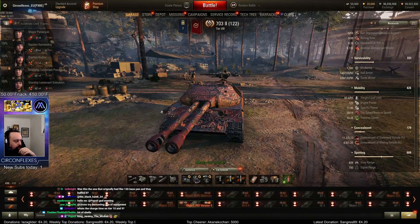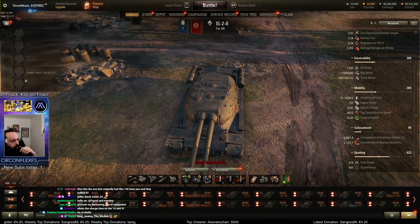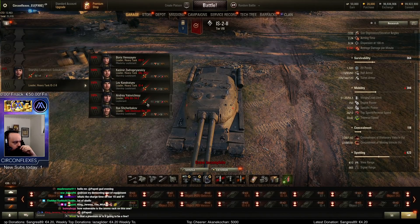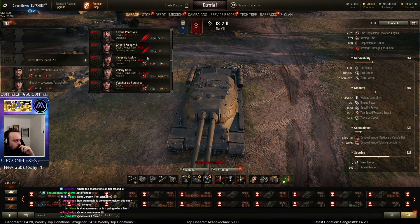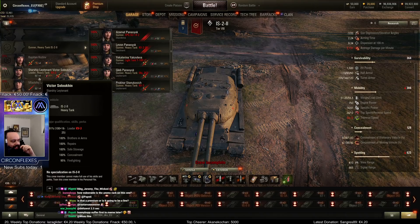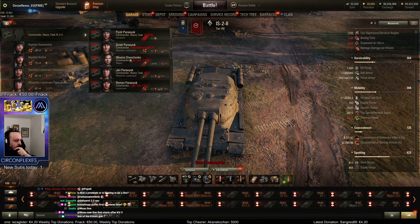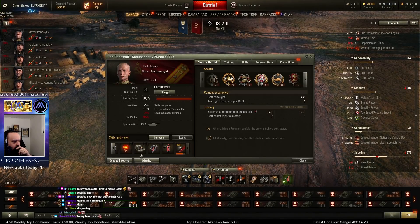For crew, I can use this crew right? Is that the same crew layout? Yeah, double loader — same crew layout, that's very good. I think I was using my KV-3 crew. I love how I have camo in this — good camouflage.